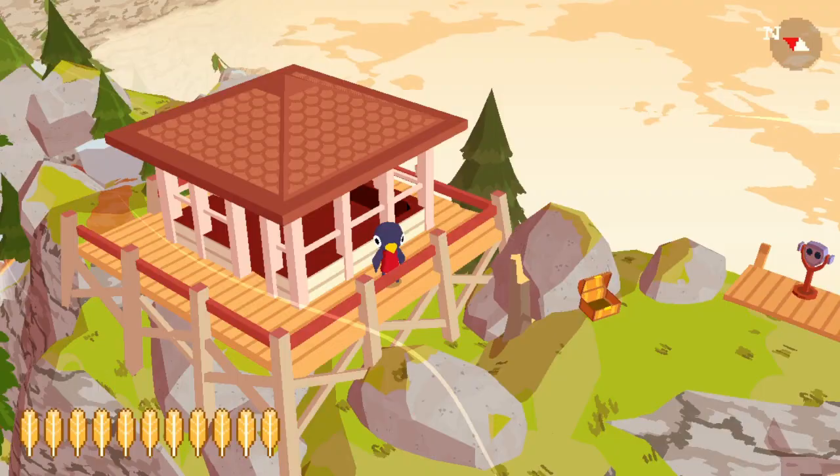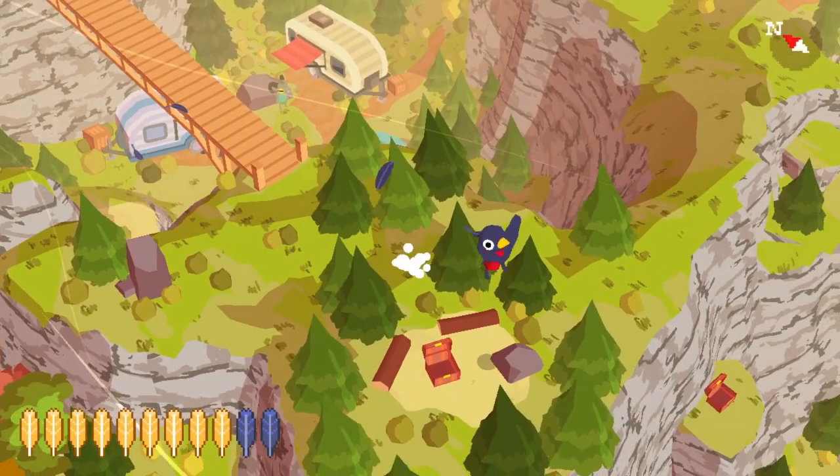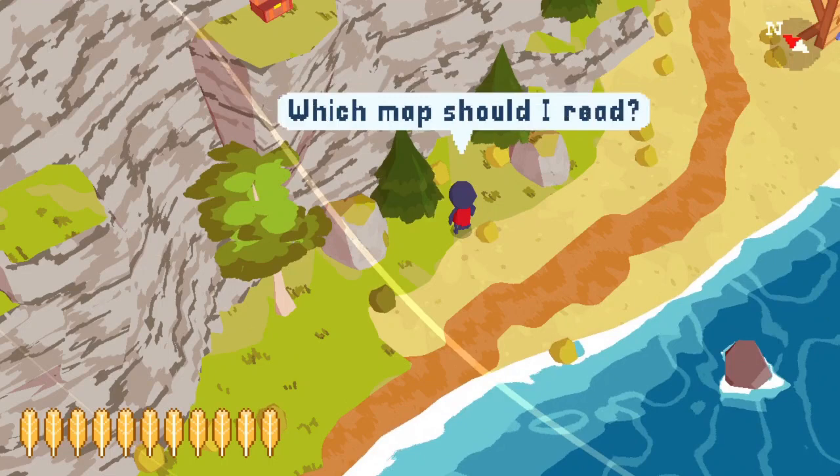Cid Beach is basically straight south from where we are. We just need to get to the beach with the rock wall climbing thing, and then we're just looking for two mossy stones. You can see them on the screen right now — it's these two stones I'm standing between. Let's read the treasure map one more time, and then we will dig right here and get another bunch of coins.